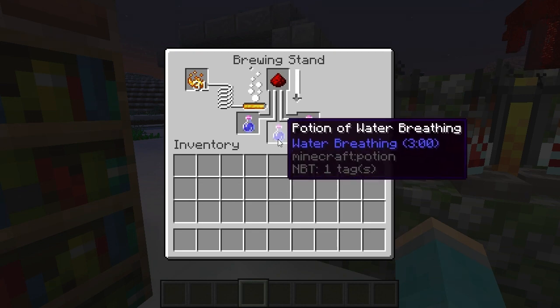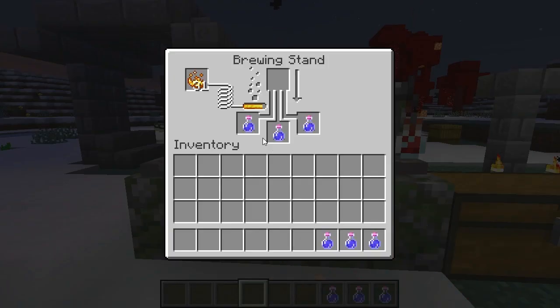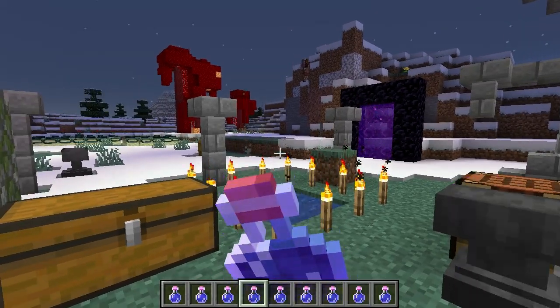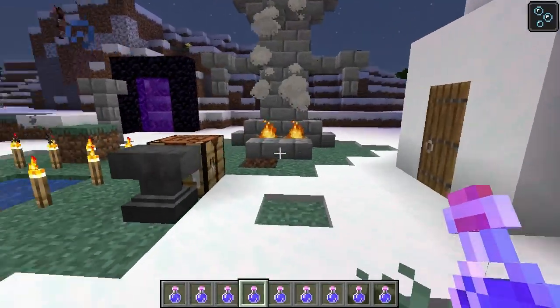Almost done — about to have a potion of water breathing. Just like that, we made nine potions of water breathing! I can drink it now and I've got water breathing for eight minutes. Pretty cool stuff.